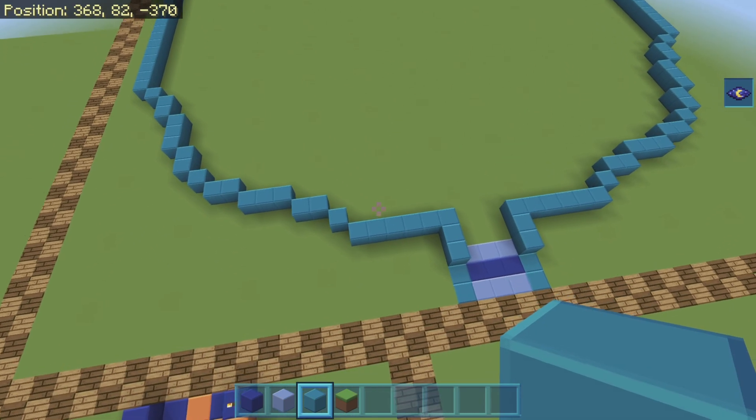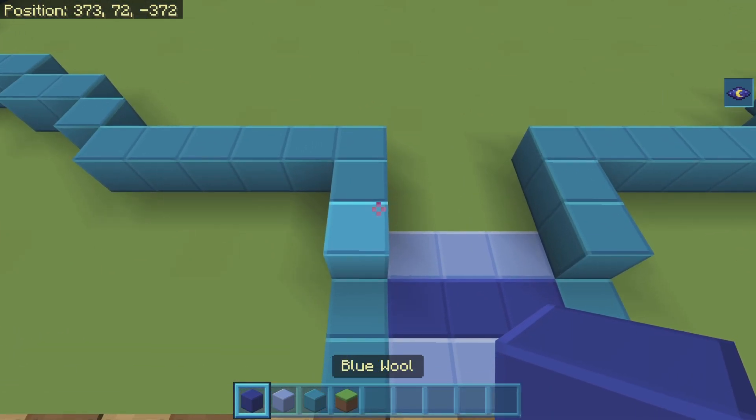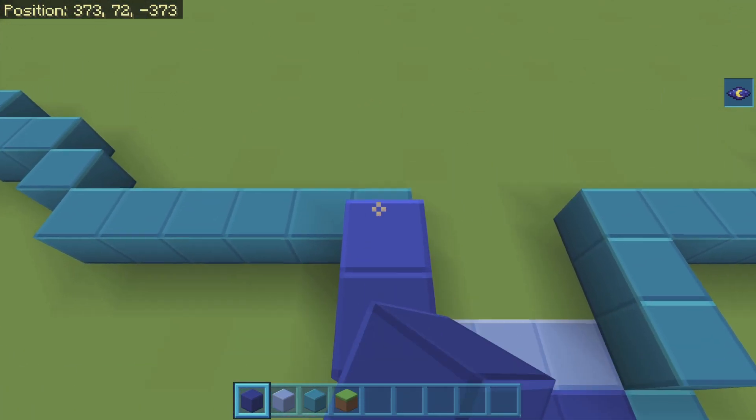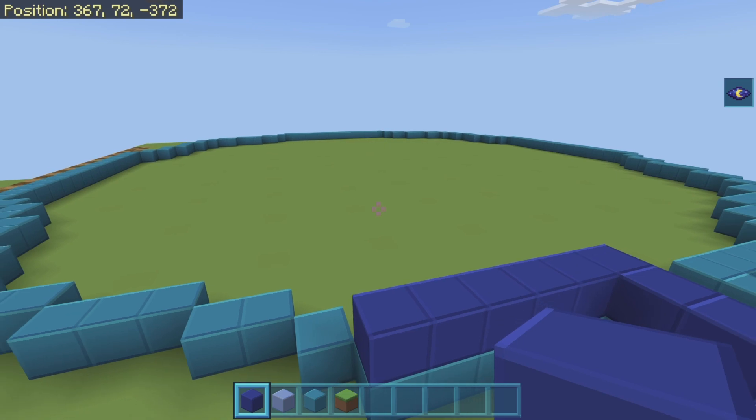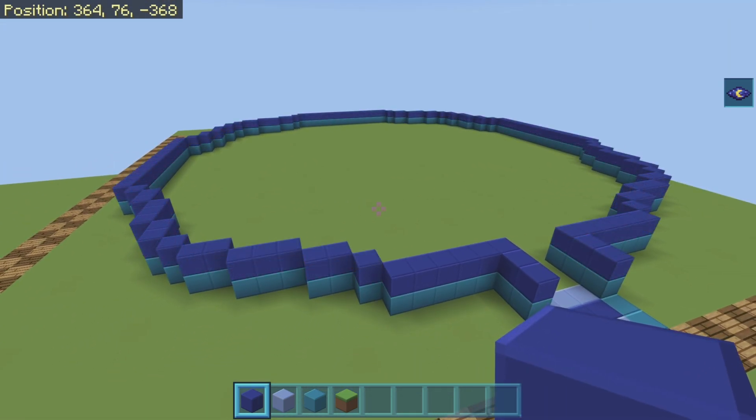So now what we're going to do, we're going to go along these walls and we're going to build them up one higher with blue wool. I'm going to cut this out of the video, and then when I come back that will all be done. Okay, so I have built the walls up one higher with blue wool.